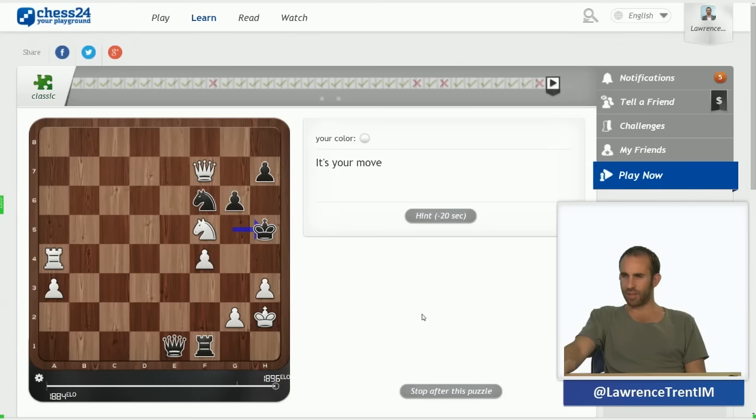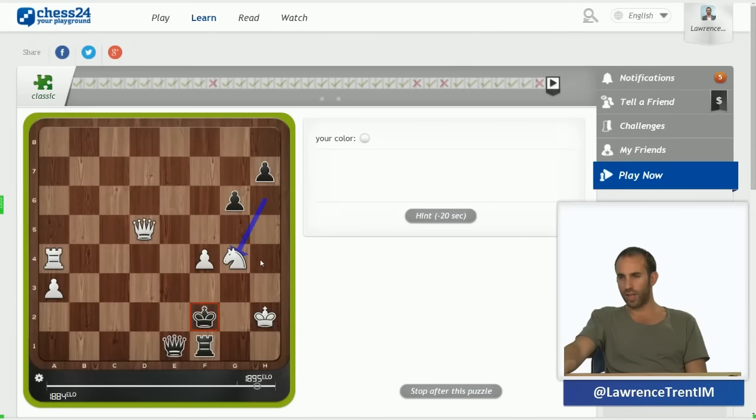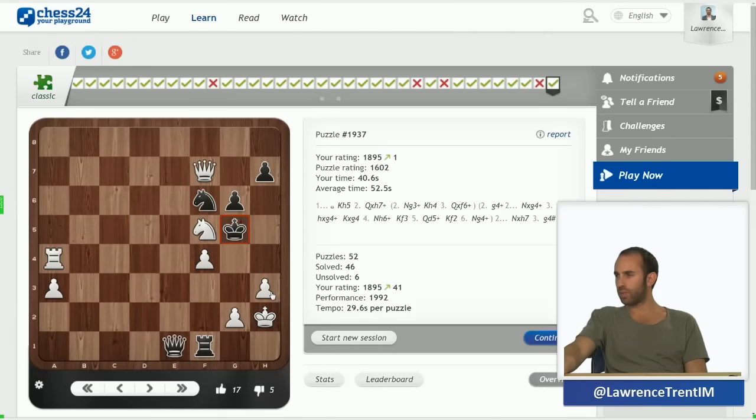This one looks like it's simple: g4, knight h-g4, queen h7 — that's all she wrote. It's check, I have to take. King f3, queen d5 — or queen b3, queen d5 looks correct. King f2, knight g4, and king e2, rook e4 was winning.